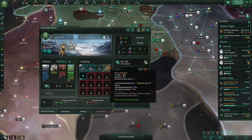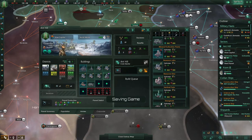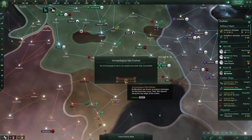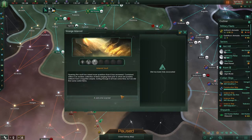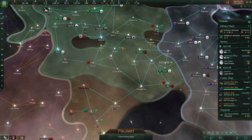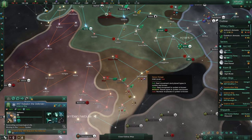We're running 21, which is nice. Research planet. The archaeological site is finished — that is unfortunate. So opening the vault has raised more questions than it has answered, containing an exotic collection of items ranging from junk to what are possibly artifacts from a forgotten empire. Sorting through it all took some time, but we did find something useful: rare crystal manufacturing and minor artifacts. Interesting.